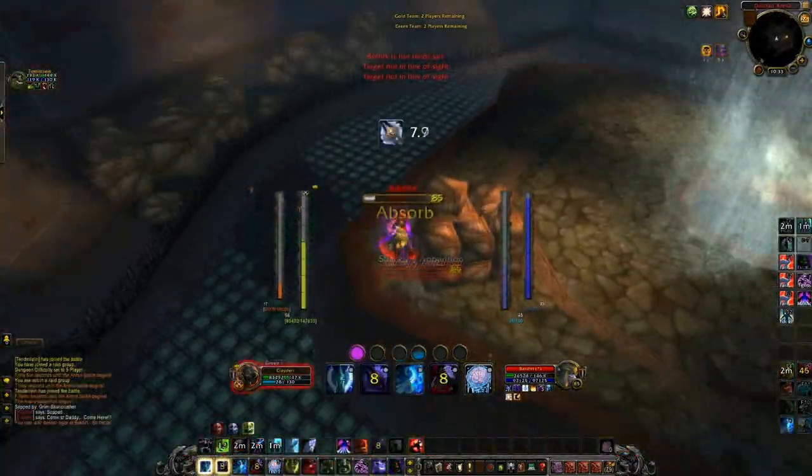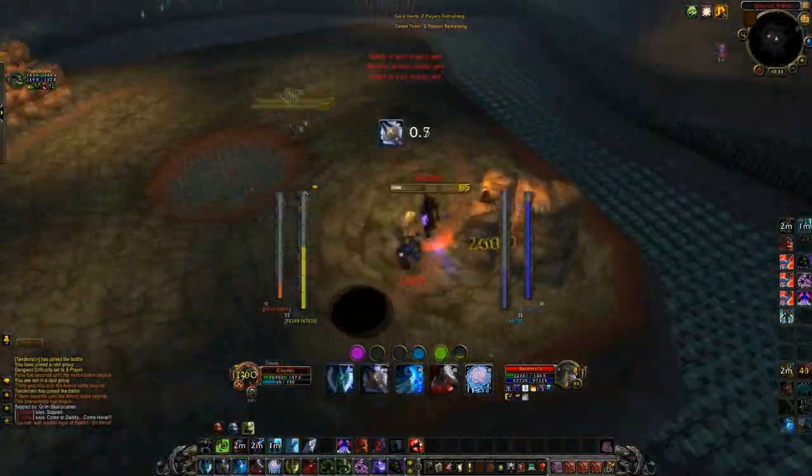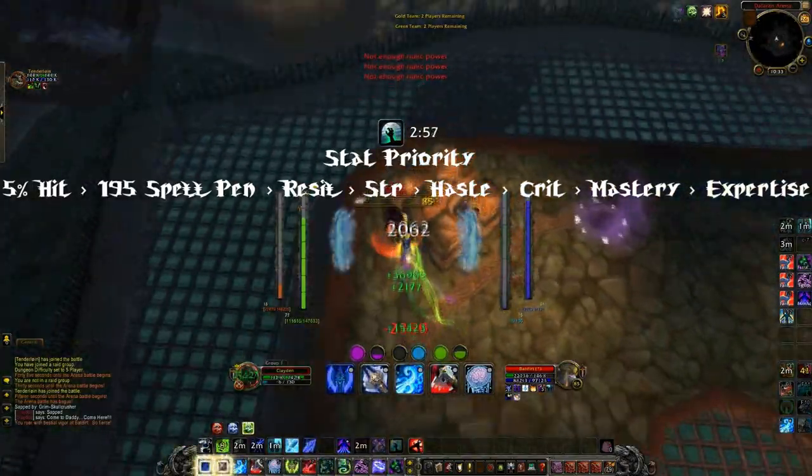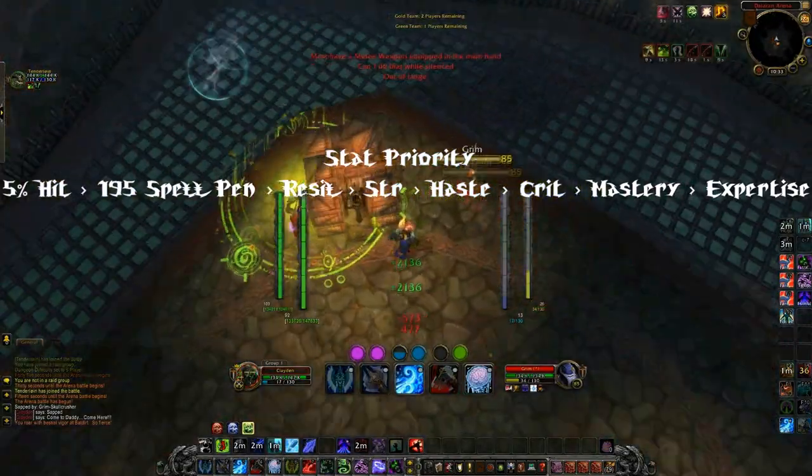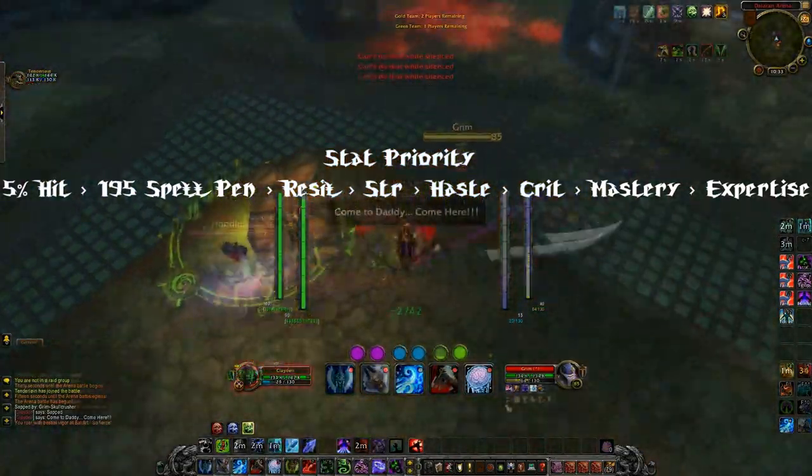Once you get all those glyphs, your stat priority is, of course, your 5% hit first, then your 195 spell penetration, then your Resilience, Strength, Haste, Crit, Mastery, and Expertise.